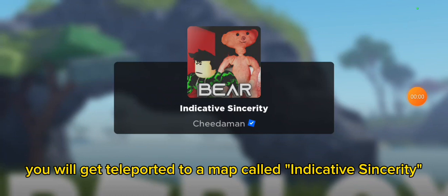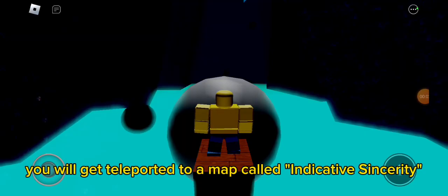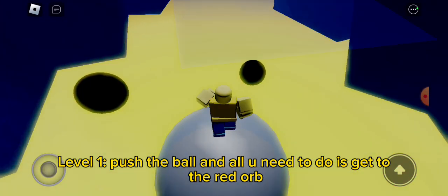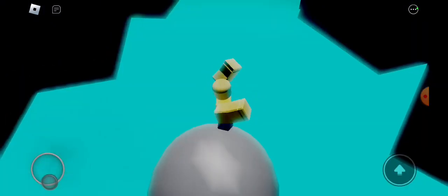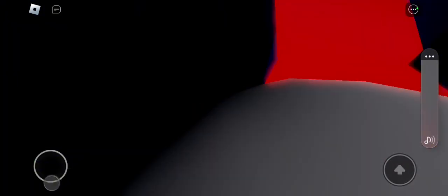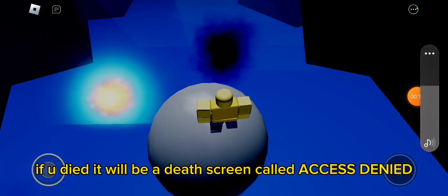You will get teleported to a map called Indicative Sincerity. Level 1: push the ball and all you need to do is get to the red orb. If you die, it will show a death screen called Access Denied.